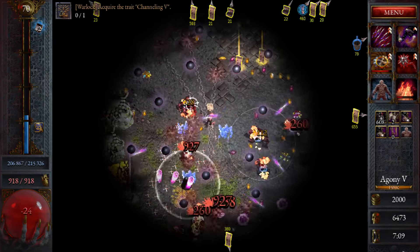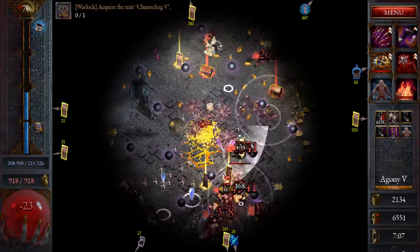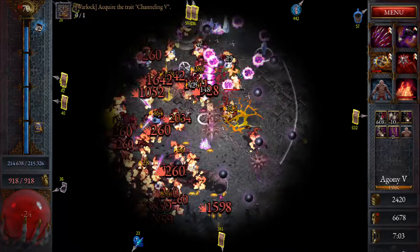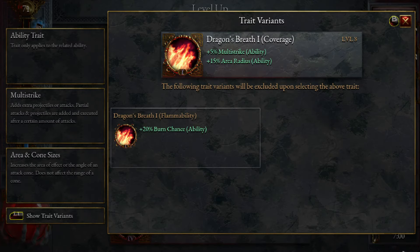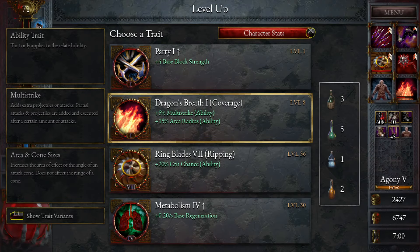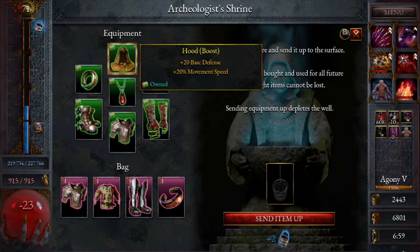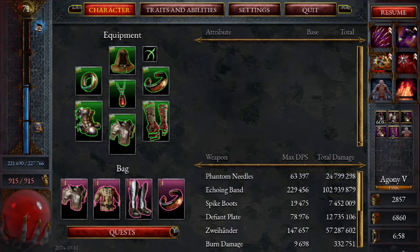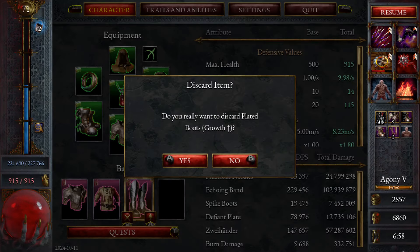I'm going to take the dragon breath — it's worth it. We'll try and get this to level 3 quickly so it can become physical as well — one of the upgrades will allow it to be a physical attack. Burn chance is also not bad — let's do that. We don't have anything to send up, but we can get rid of some stuff and potentially get something else from a chest.